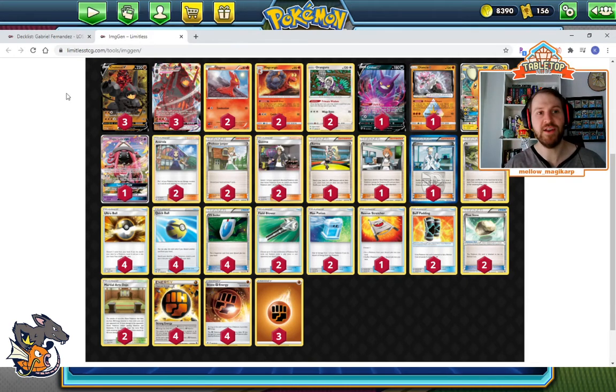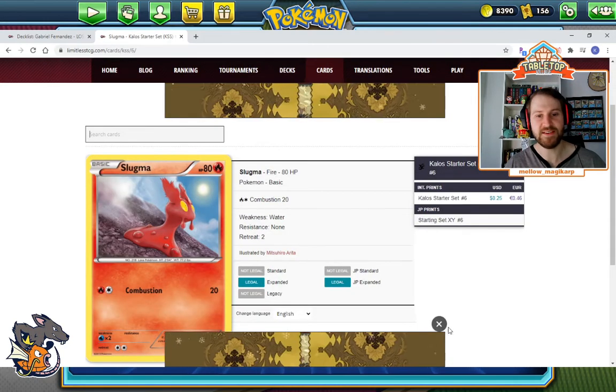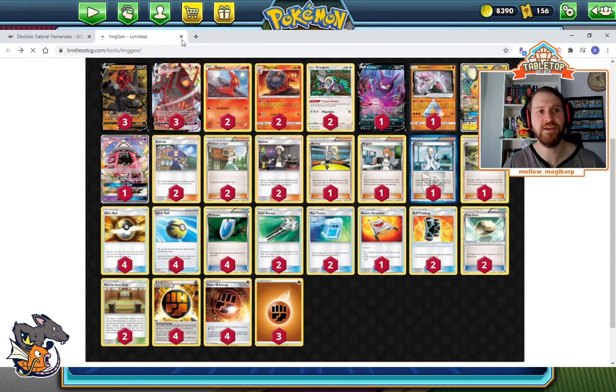The second issue is the Slugma. This Slugma is not good. It doesn't do anything. If you're going to copy this deck list, you don't need the Slugma — in fact, you actively do not want this Slugma. It's very bad. Maybe you want the cutest Slugma, but this is not your optimal Slugma pretty much ever. We're going to go into why here in a second.